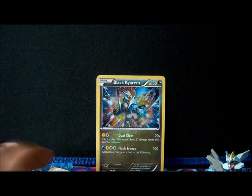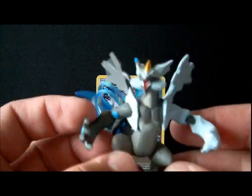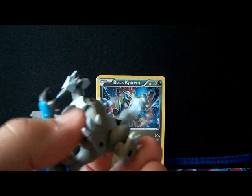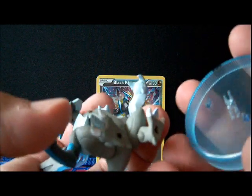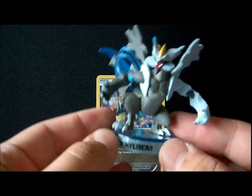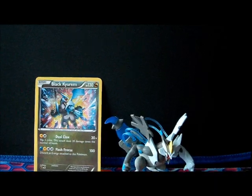Here is the cute little Black Kurem figure — look, he's all small! He thinks he's all badass because he has his arms out like that and he's got a water thing on his tail. I can't even make a joke about this thing, he's too cute. Let's put him on the stand — there we go, Black Kurem looking all cute and badass. Moving the camera down because he needs to be seen.